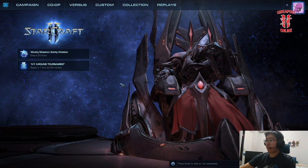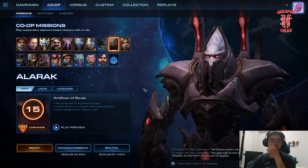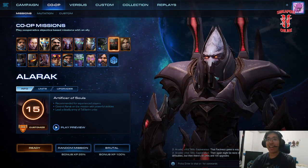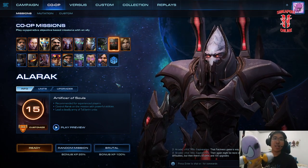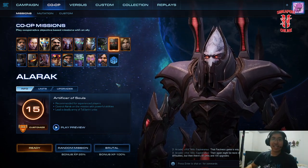Hello and welcome to another episode of StarCraft 2 co-op guides. This series goes through different co-op commanders and their builds as I try them out. This time we're going to be going through — if you haven't already guessed — Alarak. Basic build into mass Wraithwalker. If you like this content, do like and subscribe — if not for me, then for the supplicant.